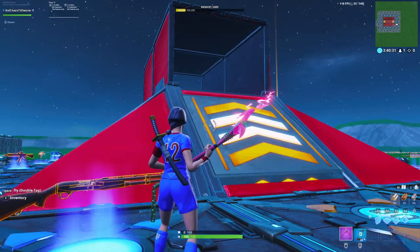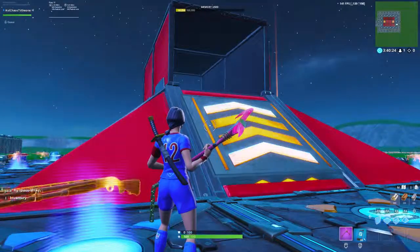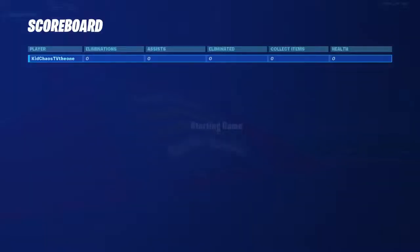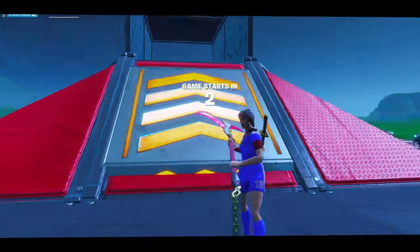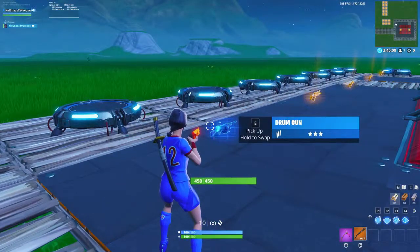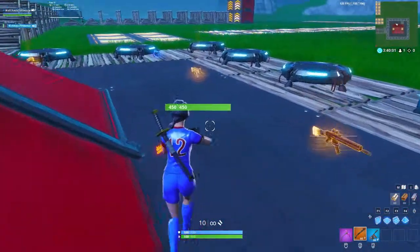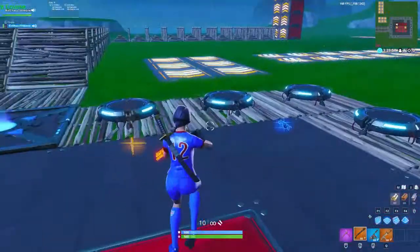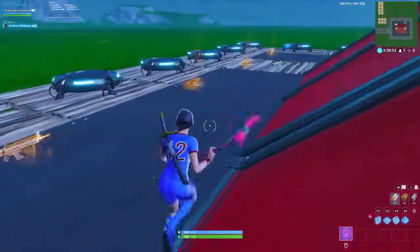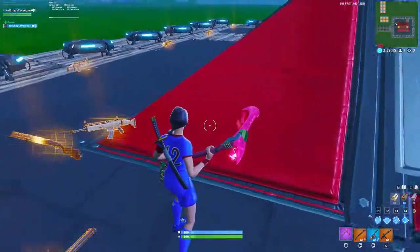This map is perfect for 1v1 battles. If you fall off, use the launch pad and go back up to build — it's that simple. There's a 1v1 edit battle and a 1v1 build battle. Guns are spawned and you can only have one combat shotgun, one drum gun, and either a normal assault rifle or a tactical assault rifle. Those are the only two loadouts available.